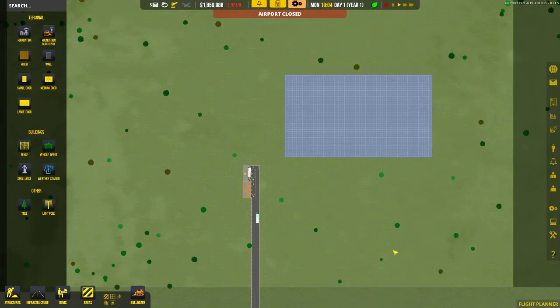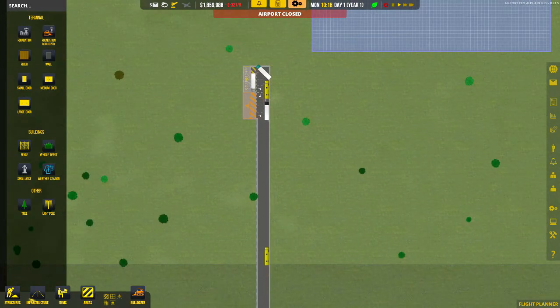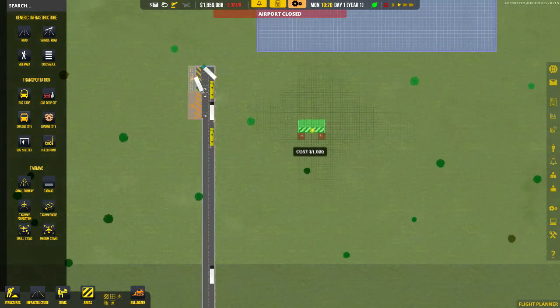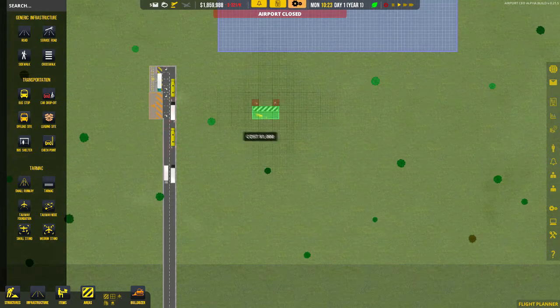While building the terminal, we're now going to start building the buses and car drop-off points. Your employees - including your procurement director and COO that you need early in the game - come in via those means. Go to infrastructure, bus stops and car drop-off points. We're going to place those a little bit to the right and turn them around to have a couple of these points.